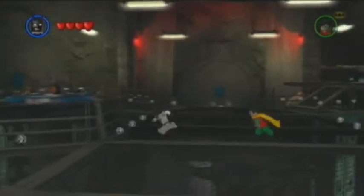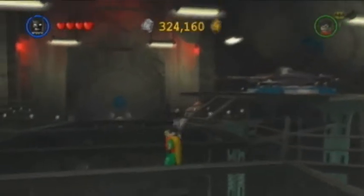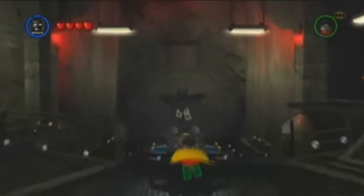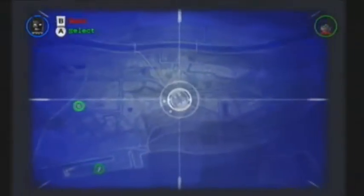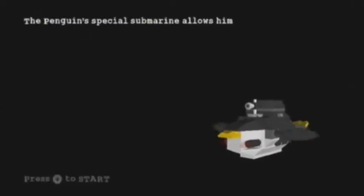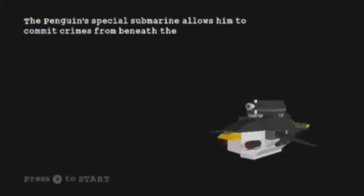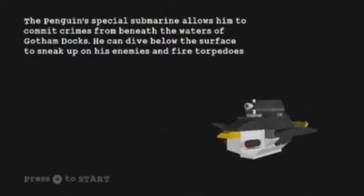What's up guys, funjack90 here. I got some Lego Batman, let's play session number four I think. We got onto this one, let's do Power Craze Penguin, let's do it. Bat Boat Battle! The Penguin's special submarine allows him to commit crimes from beneath the waters of Gotham Docks. He can dive below the surface to sneak up on his enemies and fire torpedoes at them.